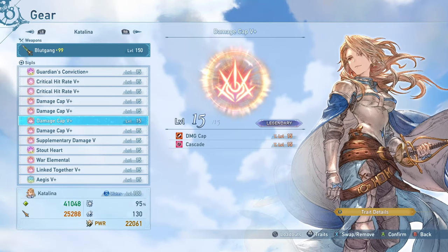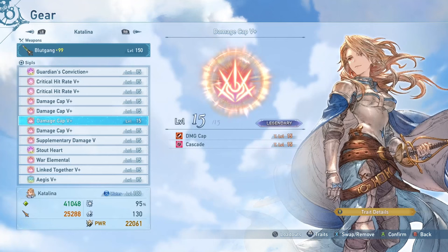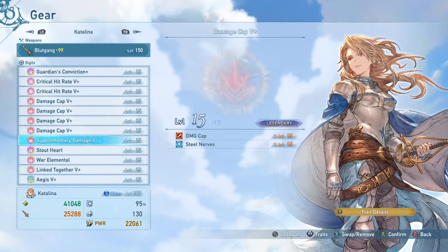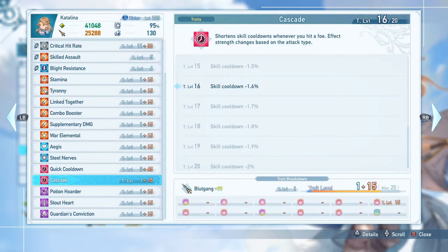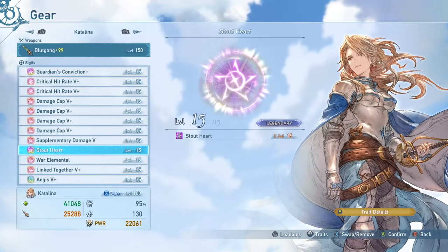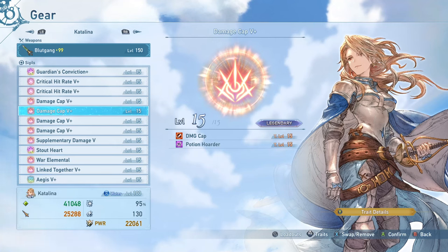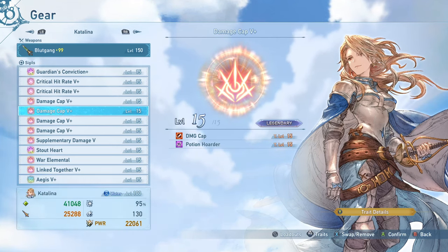The other sub-traits on damage cap sigils are Cascade — just one sigil of this gives 1.6% cooldown reduction based on attack type, and one level is nearly maxed, so it's really nice to have. Steel Nerves pairs with the Stout Heart sigil. Stout Heart is run because any interruption immediately cancels Ares — even dodging. Being able to tank through attacks and take less damage while continuing your combo and keeping Ares active is more beneficial in most situations. Potion Hoarder helps with this since you'll need more healing when tanking more attacks, especially with Stamina as a sub-trait.